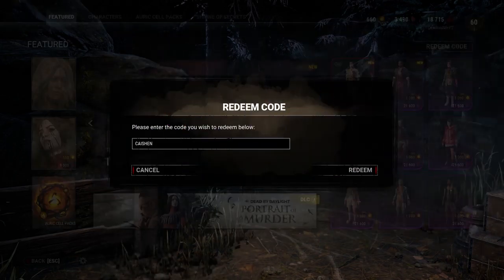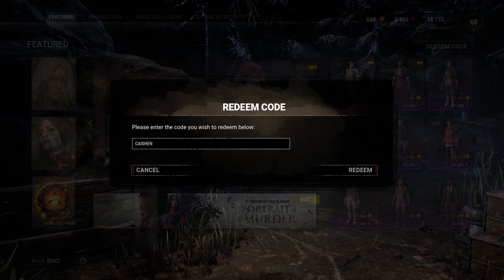And for our last code we're gonna be putting in this code called Cation — I think I pronounced that correctly. For this one you're gonna be given 88,888 blood points. For the people who struggle getting blood points or just want to level up their character really fast, this code would definitely help you.